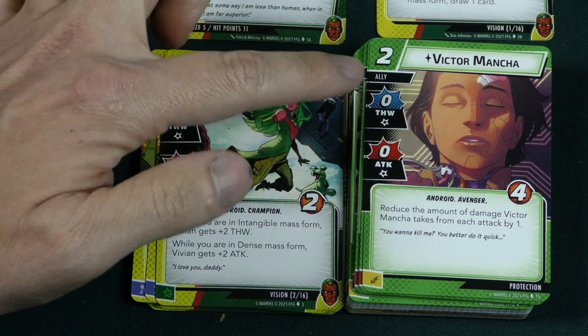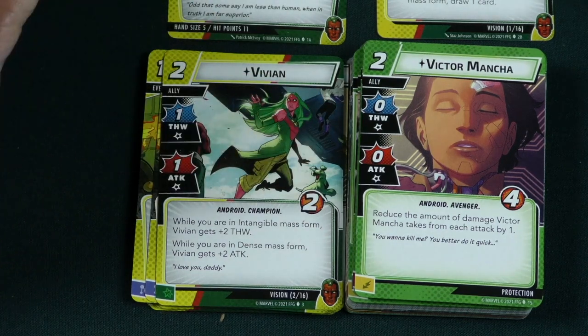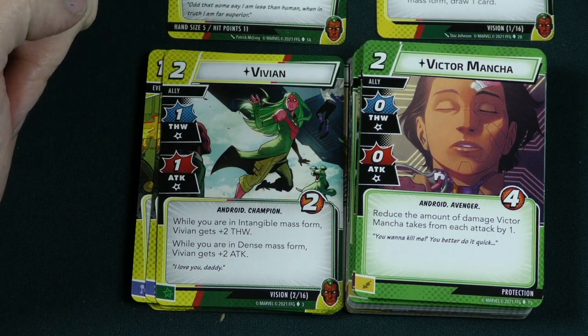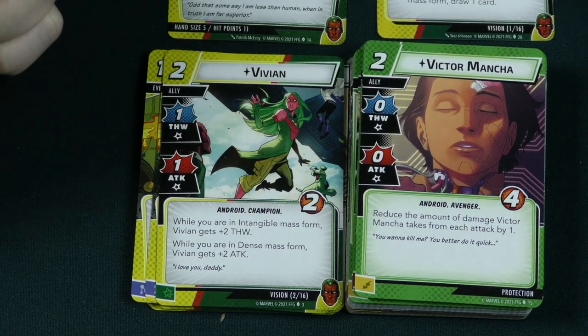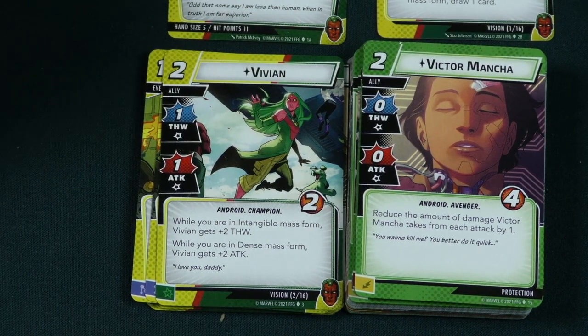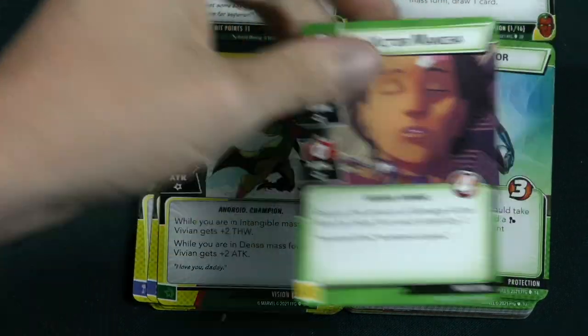Victor here is a 2 cost ally with 0 thwart and 0 attack. Reduce the amount of damage Victor takes by 1 from each attack. This guy isn't going to help you with the scheme, but you can use him as a bit of a decoy to take some damage for you, and the damage he takes is being reduced each time. Pretty good.